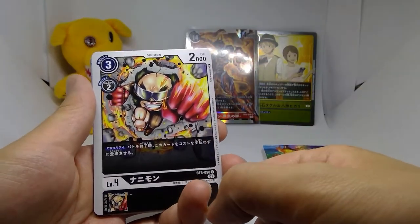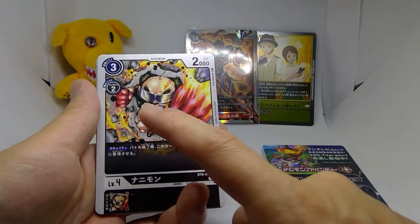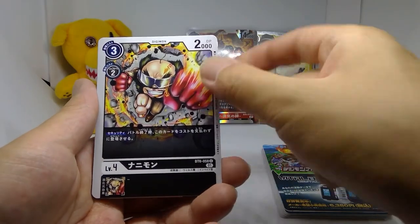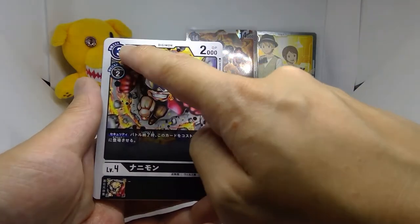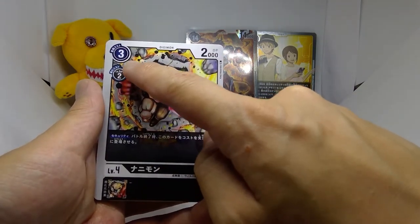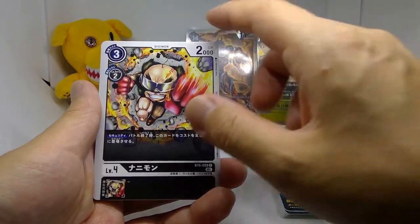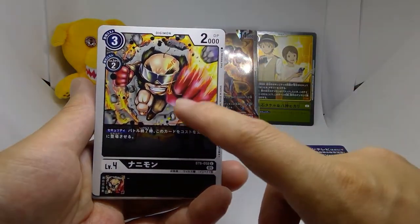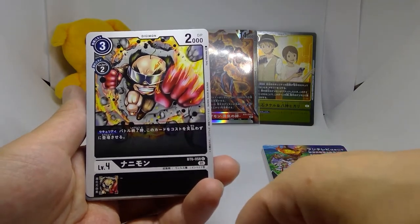Next we got Nanimon for our next pack — a 3-2-2 with a great security effect: it's a security Digimon, so when flipped, just play it. It's a bit 'eh,' but worth the trade-off — you might not want to evolve it, but it's worth the extra cost to just get it played if it's checked. Worth running in my opinion, though some might prefer Shademon as a blocker instead — really up to your playstyle.